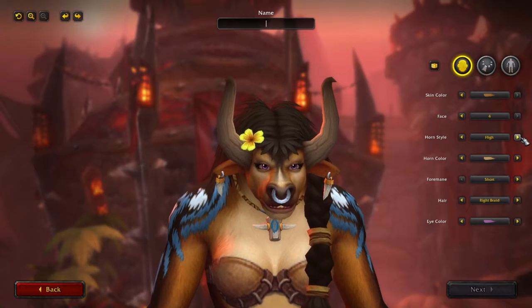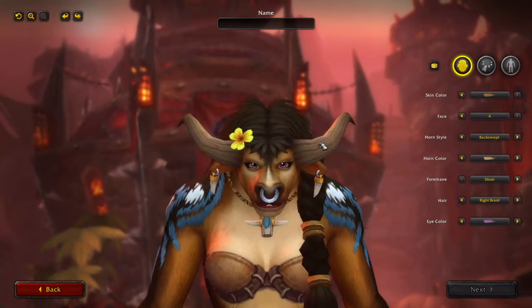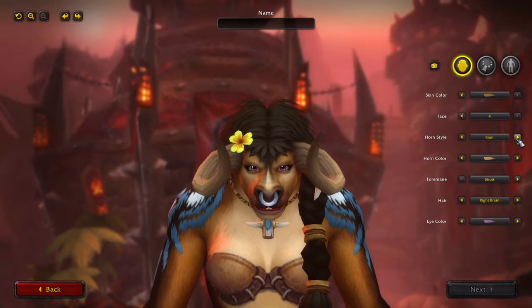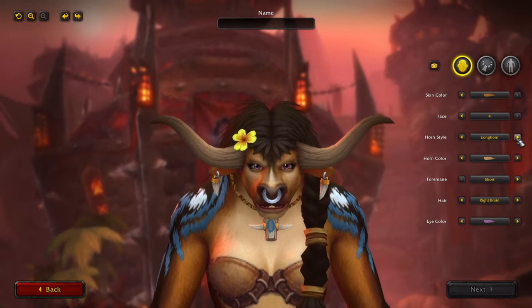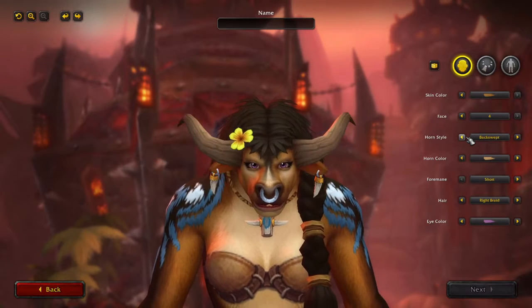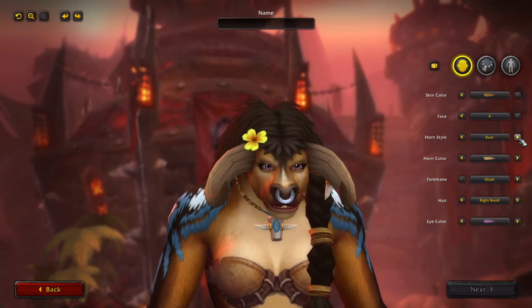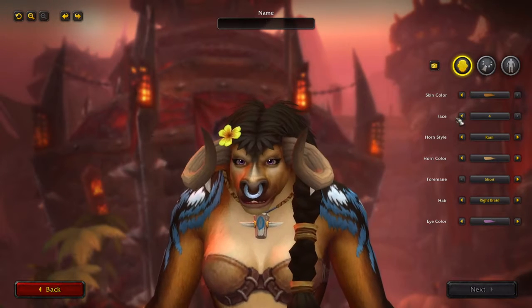Stubs. High. Omega. I like that. Curved. Ram. It's between Ram and Omega. I'll go for Ram - I like the curls in it.